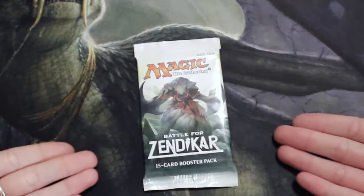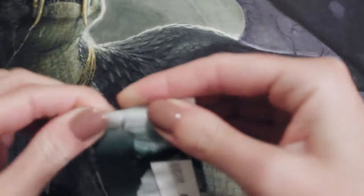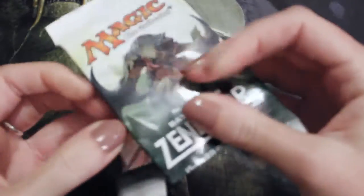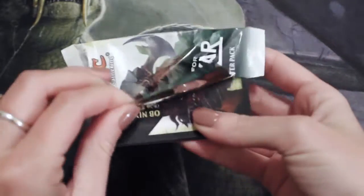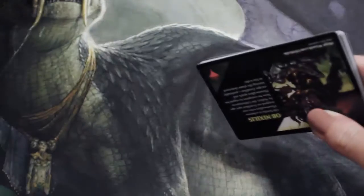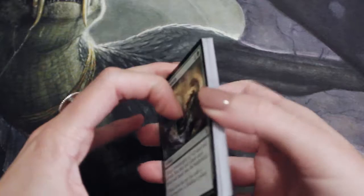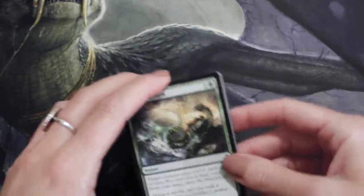That being said, obviously price drops for a lot of the cards have happened. The best we're looking at is Ulamog, which is right at $15. Other than that, we do have Gideon which is decent, and Drana which is right around six dollars. So not a ton to hope for, but maybe we'll get an Ulamog.